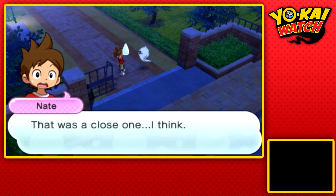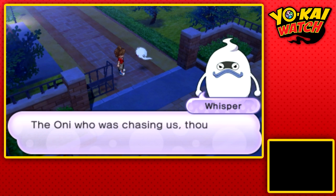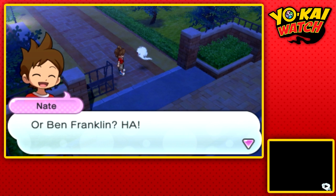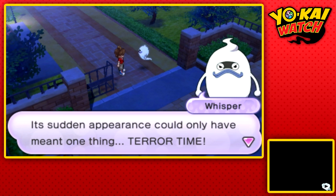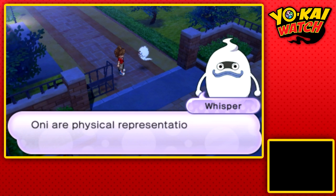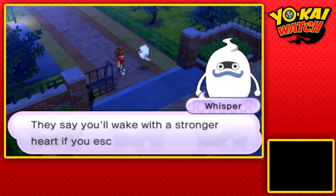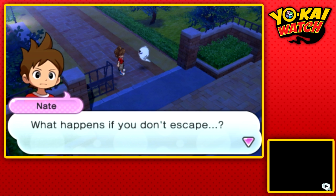We made it — that was a close one. That Yo-Kai who helped us is really quite the mysterious one. The Oni who was chasing us — could it have been someone we know? Terror Time is a special kind of nightmare that kids have. Oni are physical representations of a dreamer's fears and worries. They say you'll wake with a stronger heart if you escape from an Oni — and we just did that.